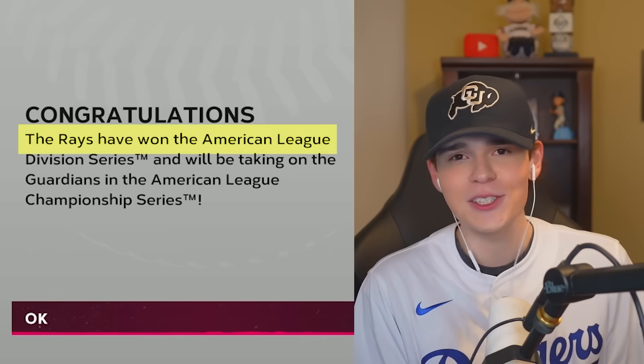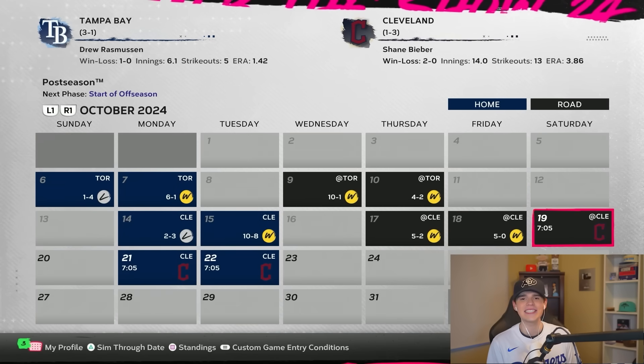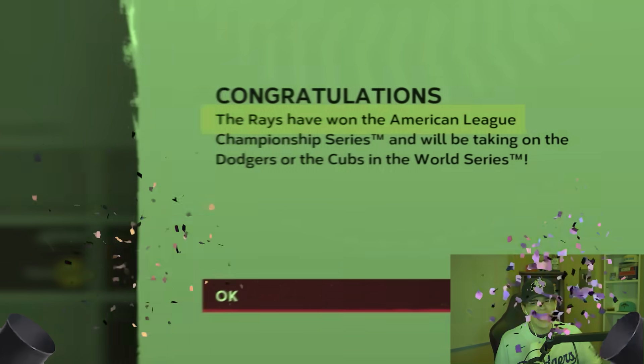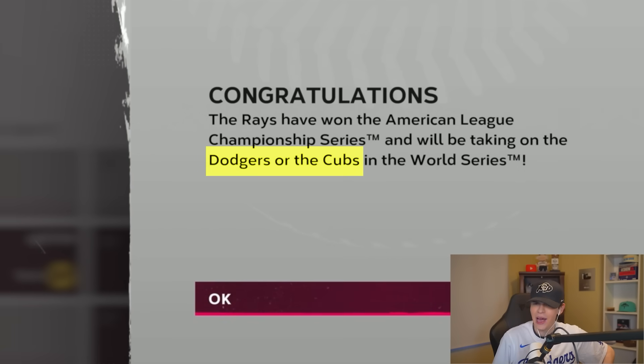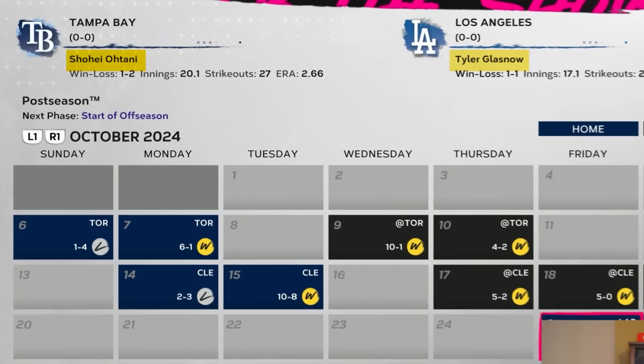Going into the postseason, our first stop was in Toronto — Toronto wasn't too difficult as we took them down three to one. ALCS time versus Cleveland — we better be strong enough to get past Cleveland of all teams. Through the first four games of the series we're up three to one. Come on for Shane Bieber — there we go! On to the World Series versus the Dodgers. Well, the Cubs — but yeah, Dodgers here we go.